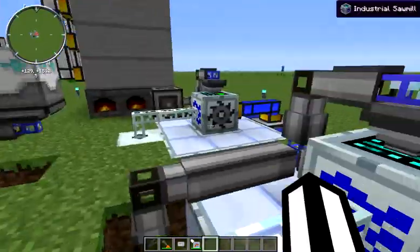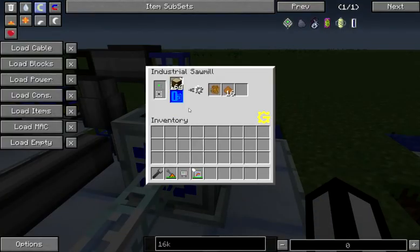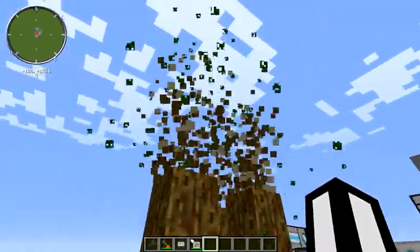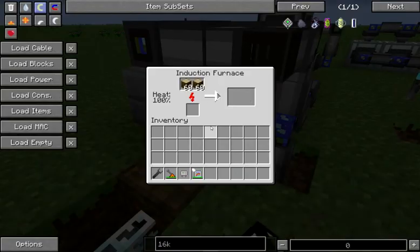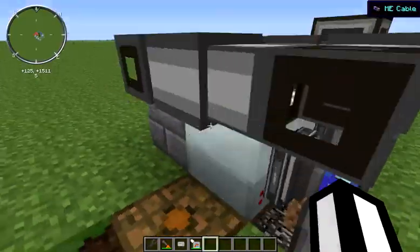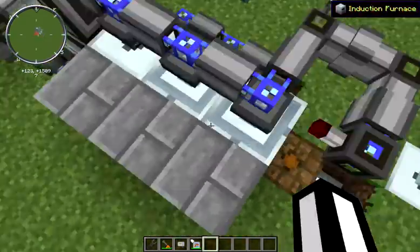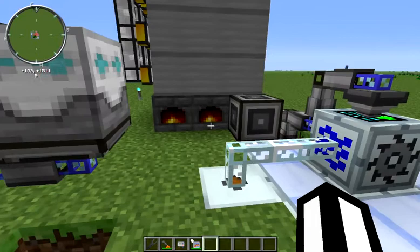We are not processing all of the wood with these three industrial sawmills — each process takes about 10 seconds. As you can see, we are getting well more than three blocks of wood every 10 seconds. So the remainder of the wood we are processing in this induction furnace and turning it into charcoal. Any time we have more than 1,000 wood in our system, from this level emitter, we are pushing that wood in with this export bus and turning it into charcoal. That charcoal is what we're using to power our system.